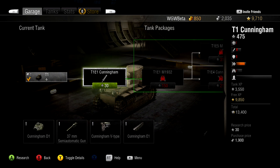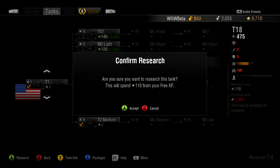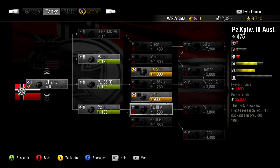So what is the difference? Tank experience can only be used to research packages on the tank or research the next tank in the tech tree. Free experience, on the other hand, can be used for practically anything you want, on any tank you want.